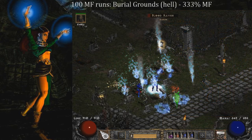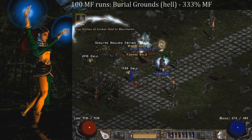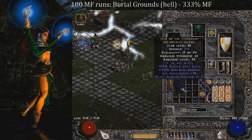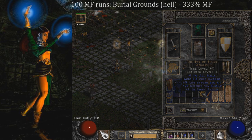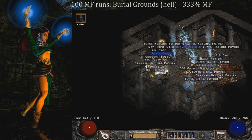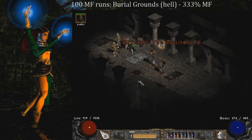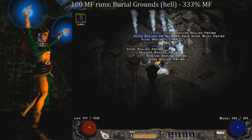We're not finding too much outside of the Mal rune, but we do strike a little luck. On run 39, we find a Vipermagi and an Amulet of the Viper — actually, I got that wrong, it's run 39 not 38 that I find the Vipermagi. Then on run 42, we find another 20 life small charm. We're finding a lot of decent small charms in this place — I'm not sure if it's specifically targeted here or just good luck with charms.